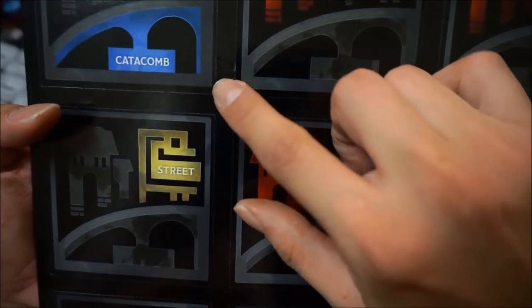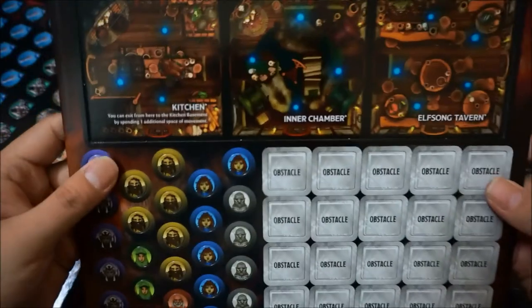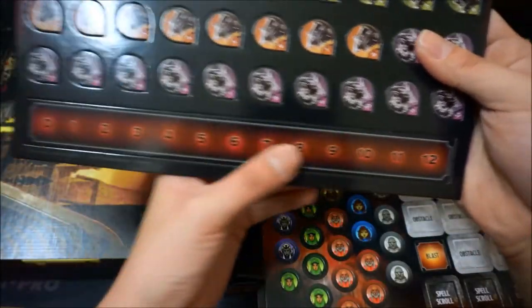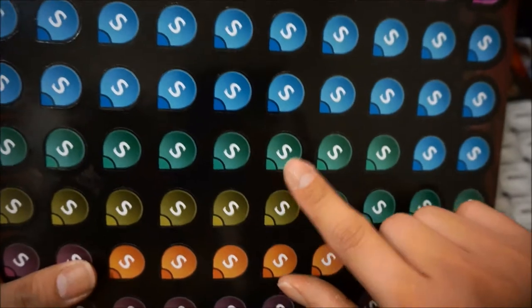It looks pretty nice overall, except that the cards are pretty flimsy — you can see there's already a little scratch mark. Like the old game, there is quite a lot of tokens to punch out. There's the tracker bar, and these look like monster tokens — yes, these are the stunt side for the monster tokens.